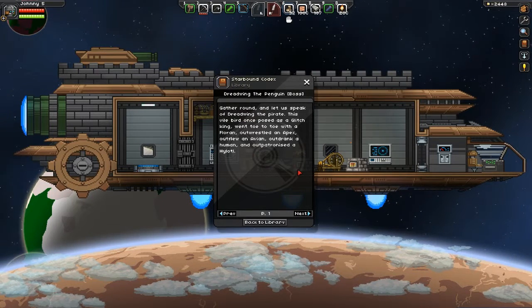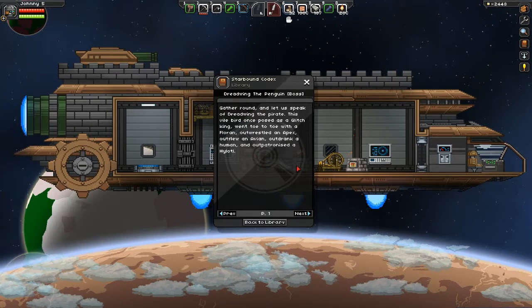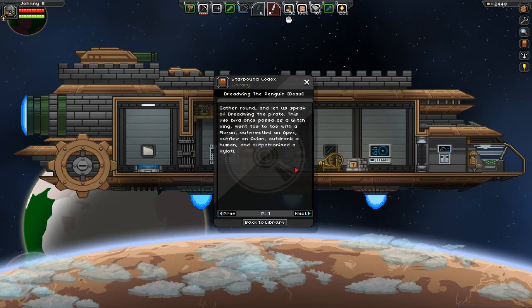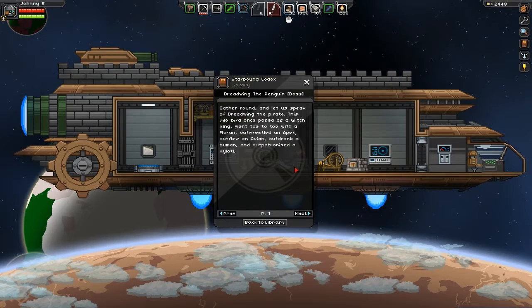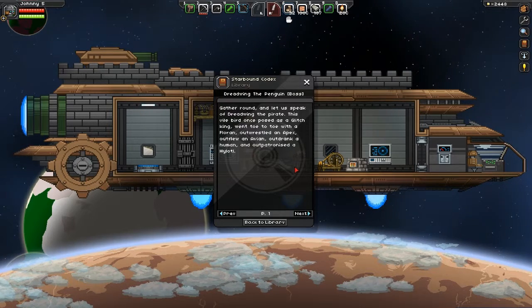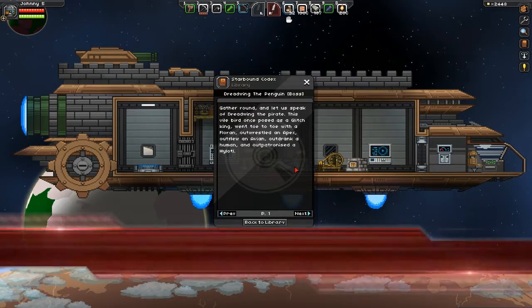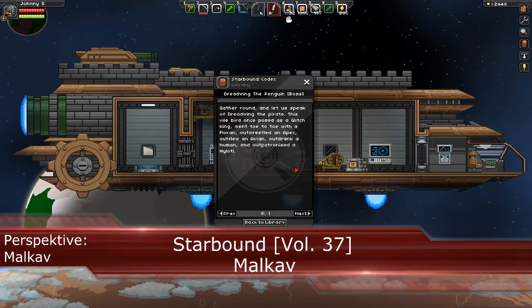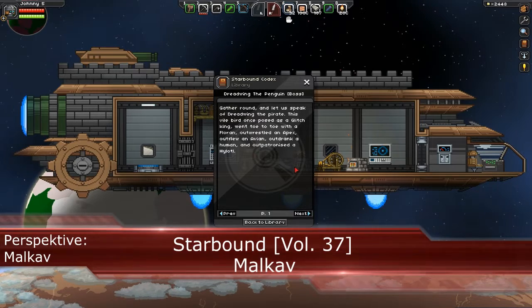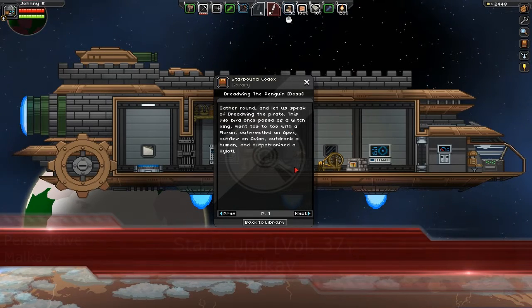Gather round and let us speak of the Red Wing the Pirate. This wild one's post as a glitch king went toe to toe with a Floran, outwrestled an Apex, outflew an Avian, outranked a Human, and out-patronized a Hylotl.